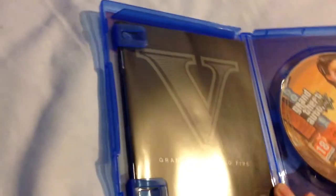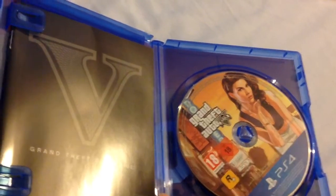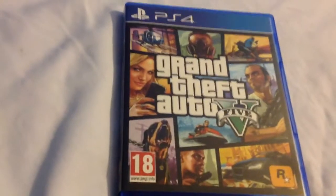I'll just open up and have a look inside. There's the instruction manual. There's the disc. I think like the Xbox One version, it'll come with a map — and yes, there's a map. And also there is the code: Claim your one million dollars bonus. So that is it — that's my unboxing of GTA V.